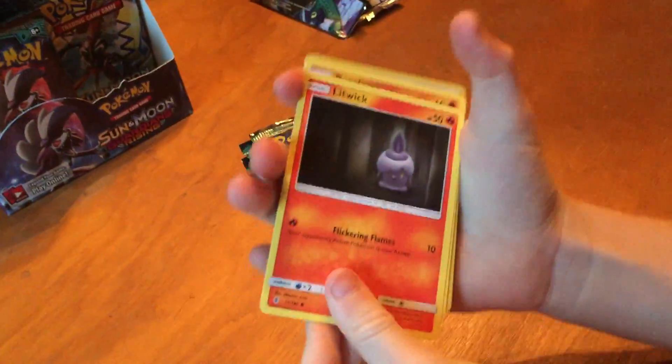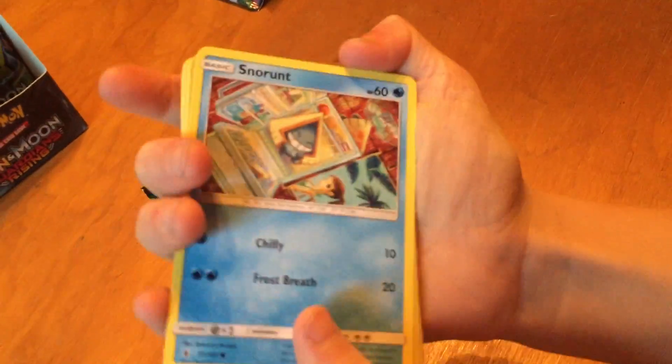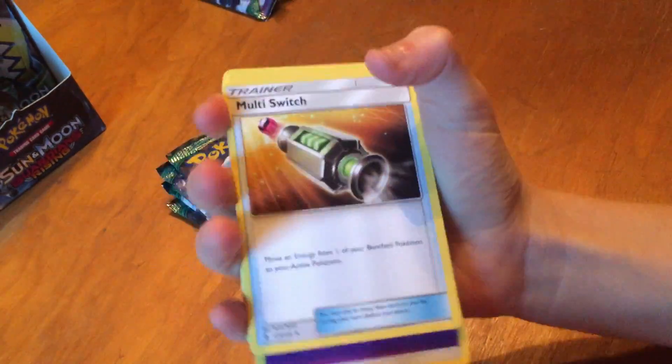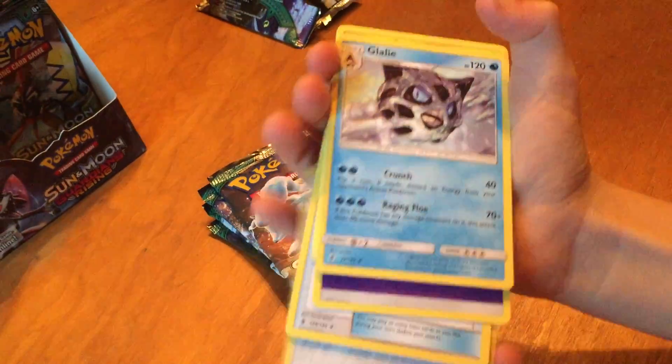Geodude. Patrat. Litwick. Pancham. And our dogs are looking again. Snorunt. Altar of Sunne. Pangoro — oh, Pangoro was our thing! That was our regular rare Pangoro there. Energy. Multi-Switch. Watchog. Scraggy.